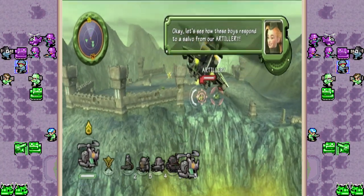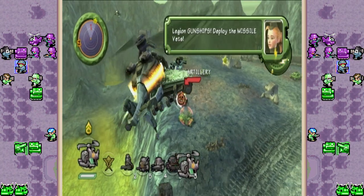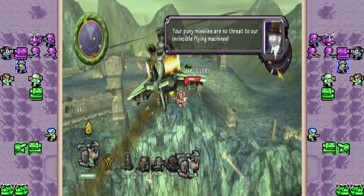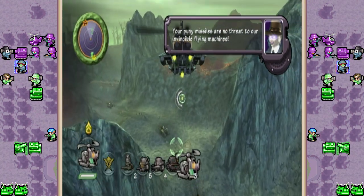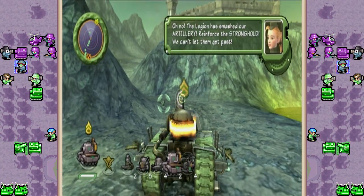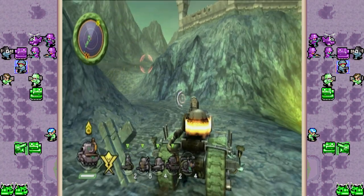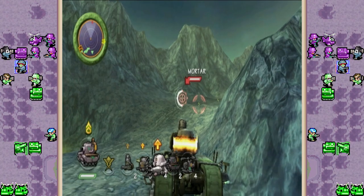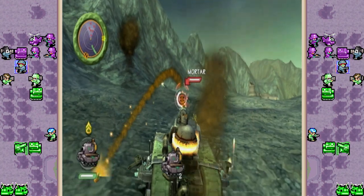Let's see how these boys respond to a salvo from our artillery. Legion gunships, deploy the missile vets! The enemy taunts: 'Your puny missiles are no threat to our invincible flying machine!' Let's put our gunships back here. The Legion has smashed our artillery - reinforce the stronghold, we can't let them get past! Yeah, those mortars aren't doing you a whole lot of good guys, you might want to just make a run for it.